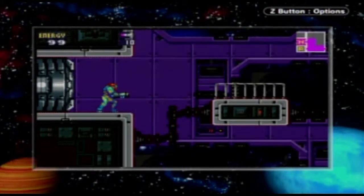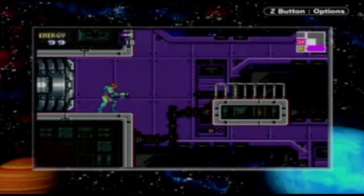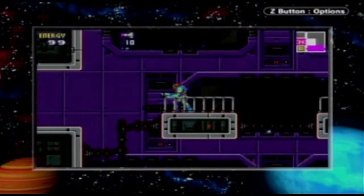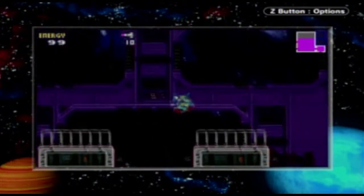Hi, everyone. Welcome back to another episode of Metroid Fusion. I'm TrueBladeBase. In the last episode, we got our missiles back, and we lost power to the elevator, so we can't take the elevator back.